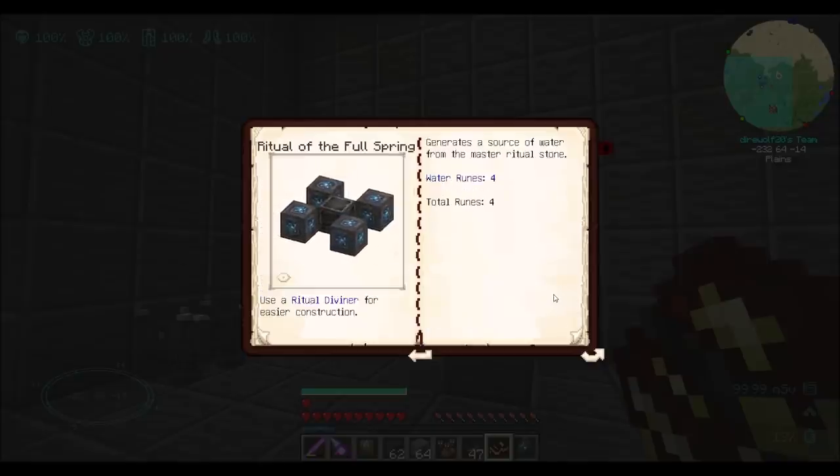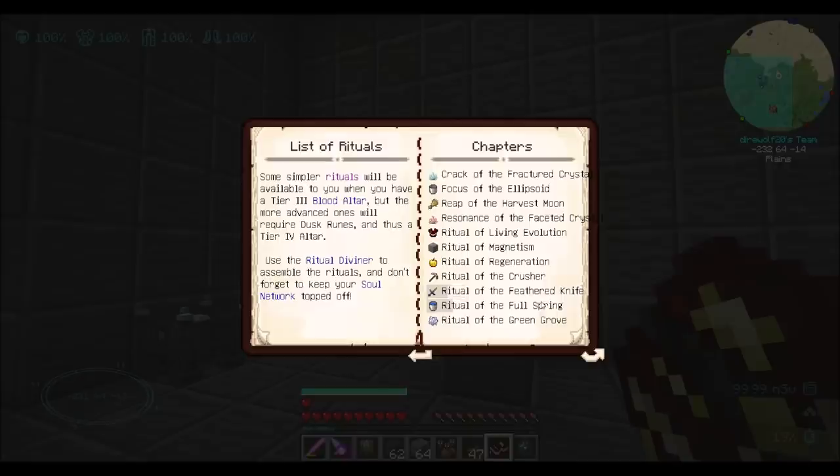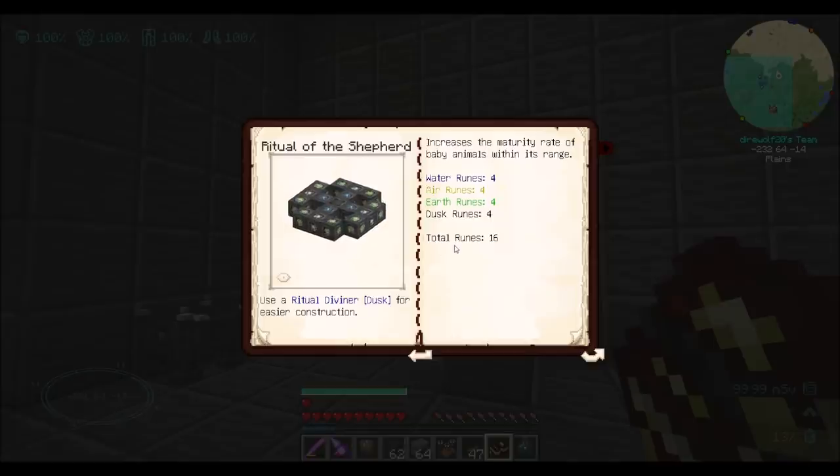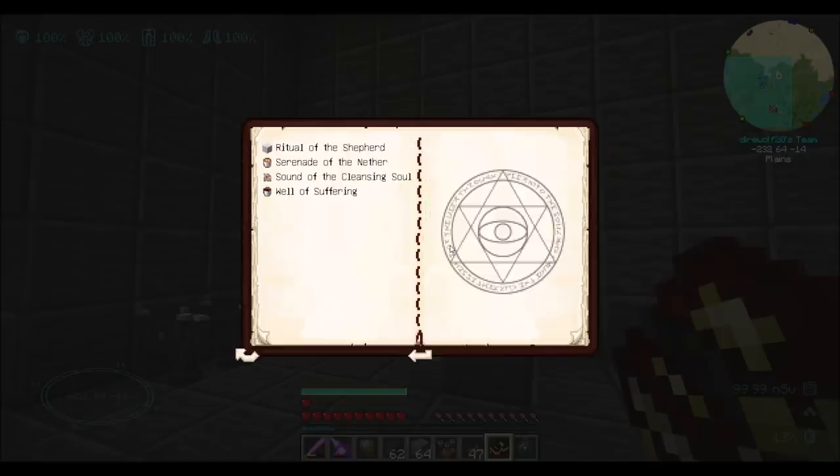We don't super need it in this pack. The Ritual of the Pure Spring just generates a water source block on top of it — if you scoop it up, it'll put another water source block there. The one that is kind of cool is Serenade of the Nether, which does the same thing but with lava — so this is literally an infinite lava producer. That's a very simple rune situation to set up. There's also one that makes animals grow up faster, increasing the maturity rate of baby animals within its range. Very few mods give you the option to make animals grow faster.